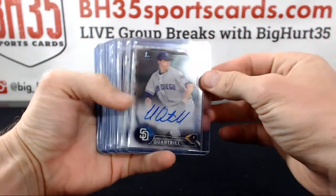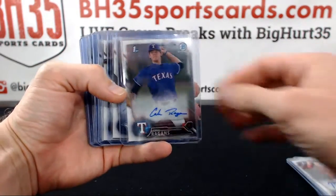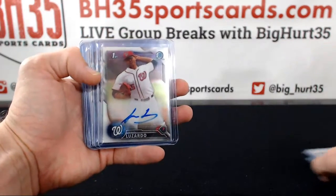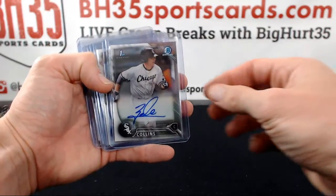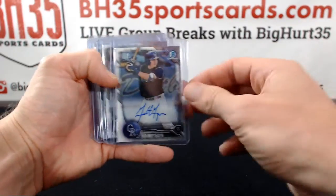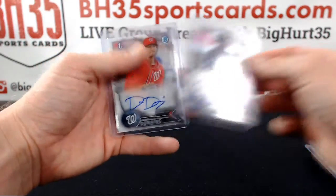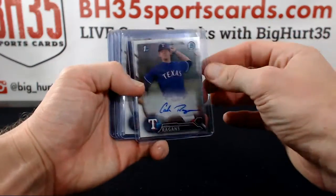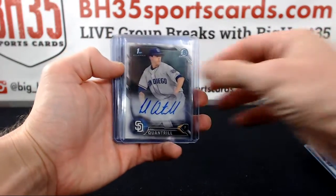Base autos: Will Smith, Cal Quantrill, Justin Dunn, Matt Thias, Cole Raggins, TJ Zuch, Bobby Dahlbeck, AJ Puck, Jesus Lizardo, Delvin Perez, Zach Collins, Tim Lynch, Garrett Hampson, Jake Fraley, Joshua Lowe, Corey Ray, Dane Denning, Cole Raggins, Matt Thias, Justin Dunn, Cal Quantrill.